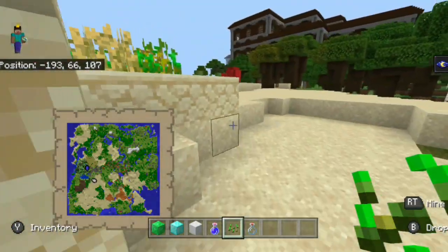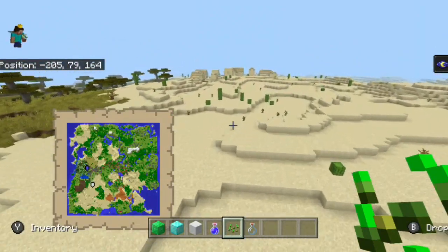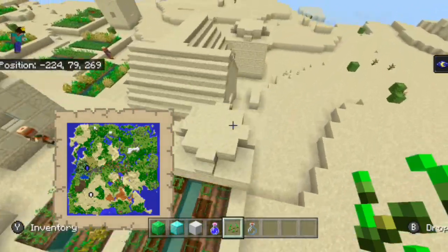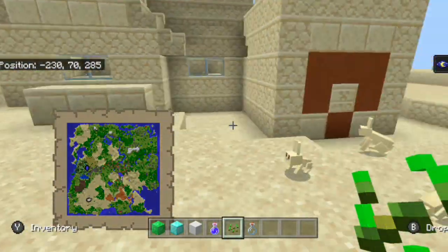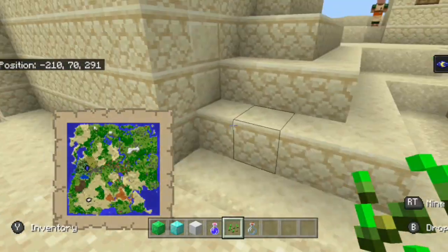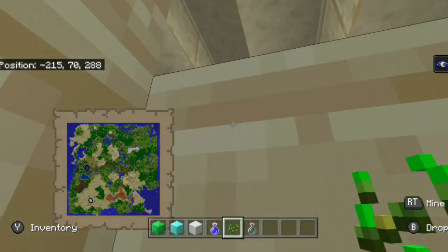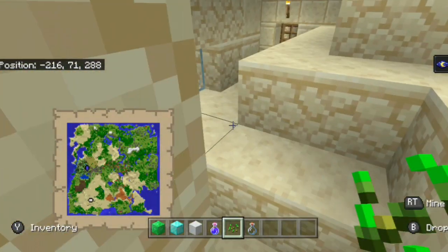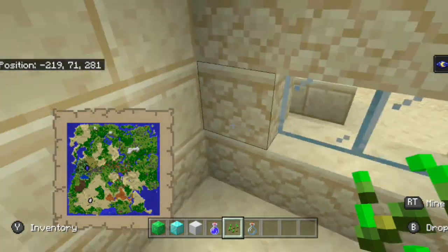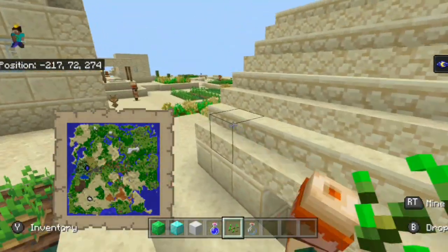Looking at this second desert temple, this one is actually a little bit more interesting than the first one. This one in particular spawns inside of one of the old village houses. Unlike the first one, where it actually spawned in a crop field, this one spawns inside a house. If we break ourselves inside, you can see some very strange things inside this house. I feel kind of sorry for the villager that has to live inside of that house.